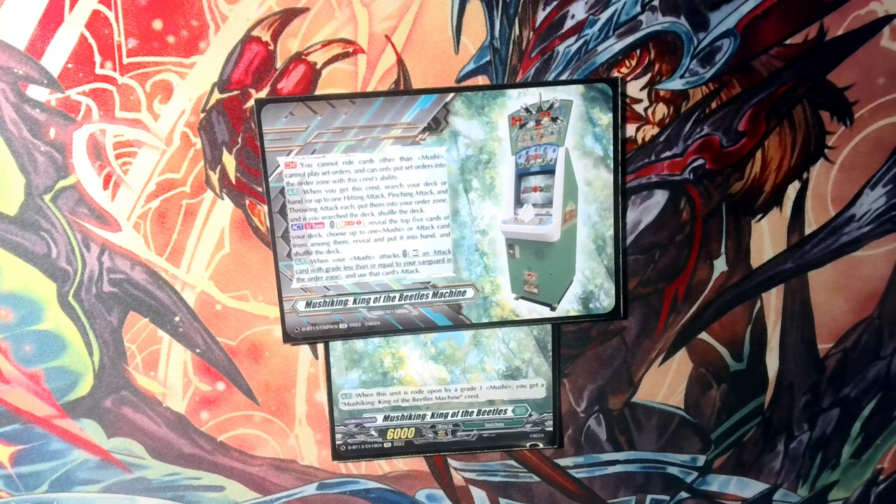Then once per turn you can soul blast one, reveal the top five cards of your deck, choose up to one Mushy or attack card from among them, reveal it, put it in your hand, and then shuffle. And when your Mushy King attacks, rest an attack card with grade less than or equal to your vanguard in the order zone and use that card to attack.